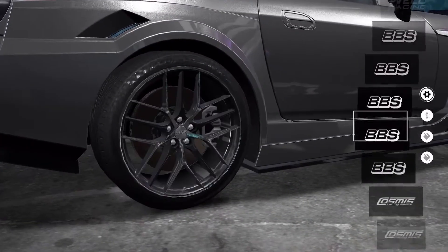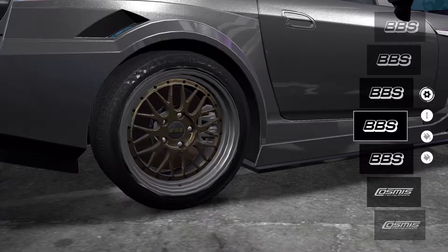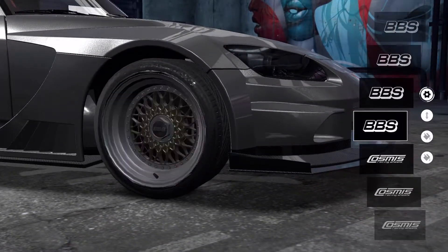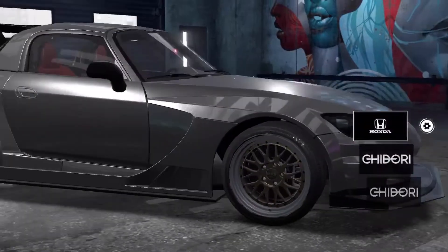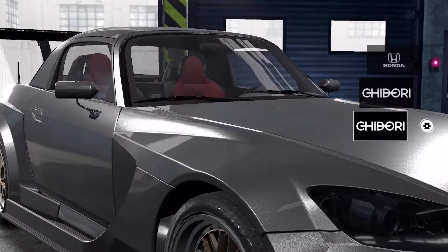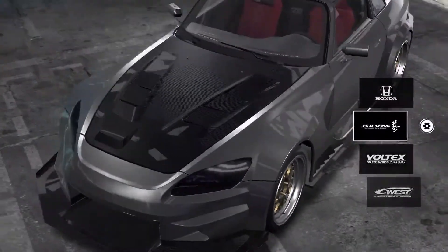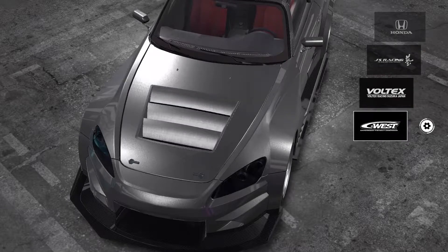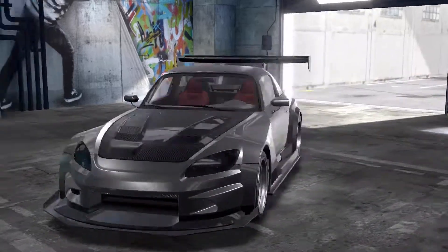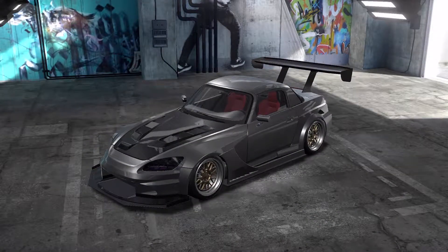Which one should we go with for wheels? That's the only bit I bother doing — the actual rims. All the other bits you don't really see anyway so it doesn't matter. I'll go with those mirrors. I've got to go with the carbon, haven't we? Right, there we go. What I haven't done is the stance, which I know I did first on all of the cars last time, but never mind.